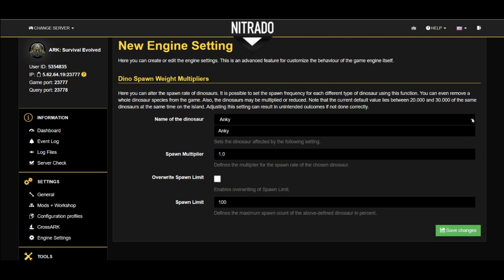On the next page, you're going to see where you can change the dino and the spawn rate multiplier. You can also modify the spawn limit of the dinos around the map as well. Hit the Save button to save any changes or any settings that you update.